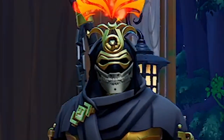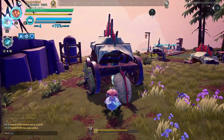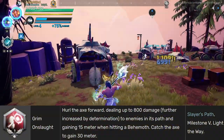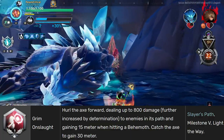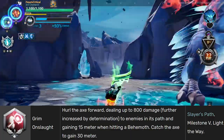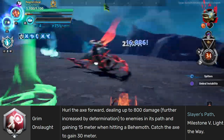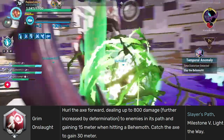Now on to specials. What is the best special? Grim Onslaught. With Grim Onslaught you can deal up to 800 damage in a single toss. Combine that with its ability to generate meter by simply hitting a behemoth and catching your axe on the rebound. This combination is easily one of the most satisfying gameplay designs in Dauntless — and that's just my opinion, but that's also why I am an axe main.